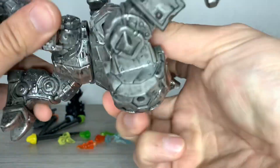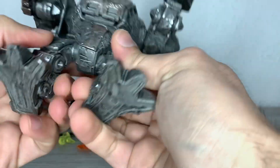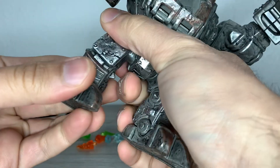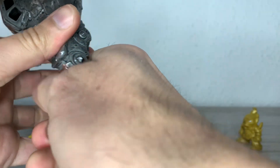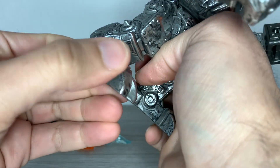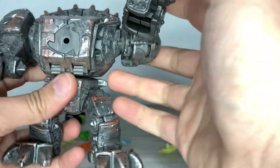It has a waist swivel that can go all the way around — it was a bit stiff at the beginning. Nothing for the hips; it's just a solid chunk of plastic. Nothing at the knees, nothing nowhere — even if it's suggested, it doesn't move. The feet are like separate pieces, but they don't actually move — they just wiggle a little bit.